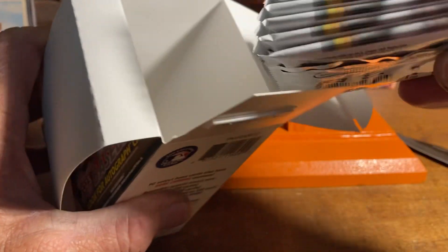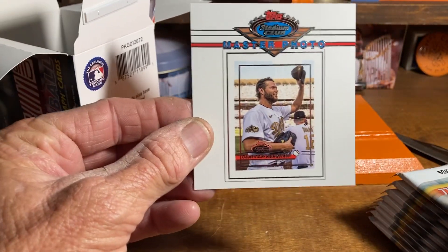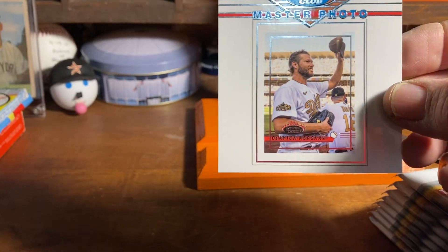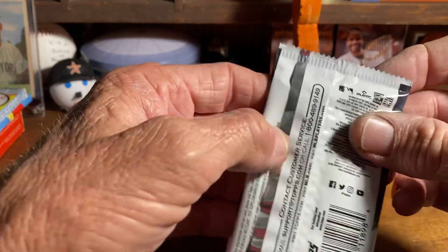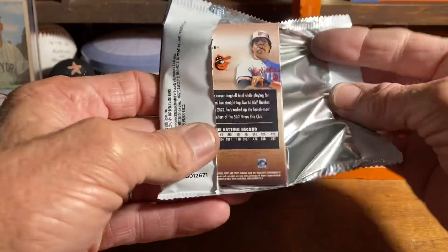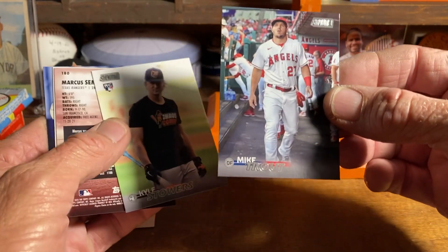We got our eight packs, five cards each, and it does come with a master photo — this one is Clayton Kershaw, the Dodgers. Let's get to ripping and see what we get here. Obviously hoping for Astros; autographs would be nice, relics too. An Astro autograph would be super awesome.